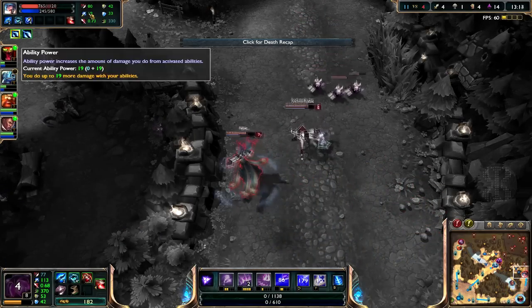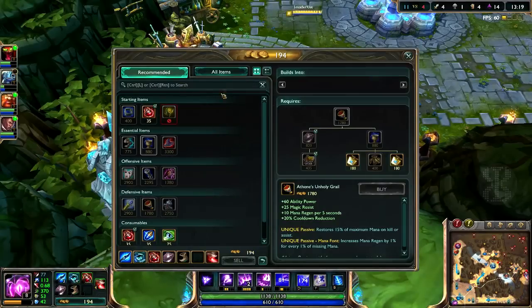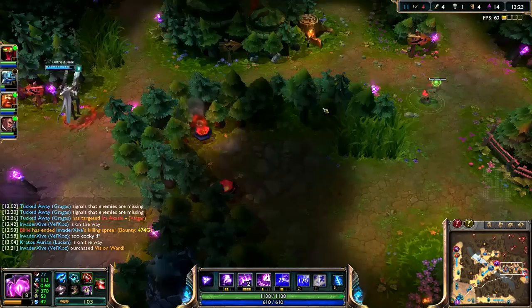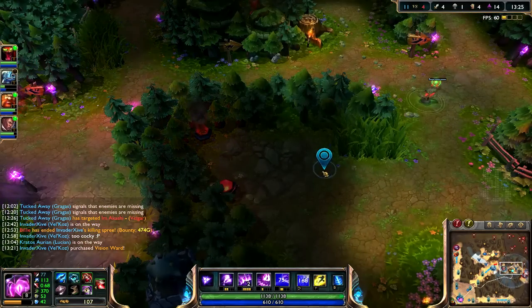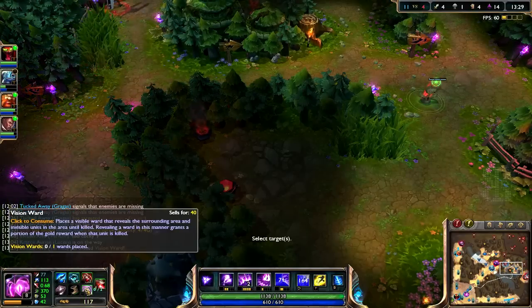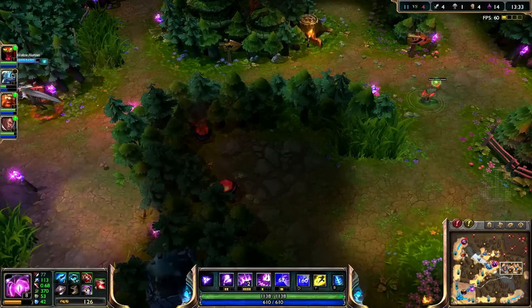Blue buff just spawned — on my way. Let's get a pink ward. You can probably steal the blue buff. My bad — got a little bit too cocky.